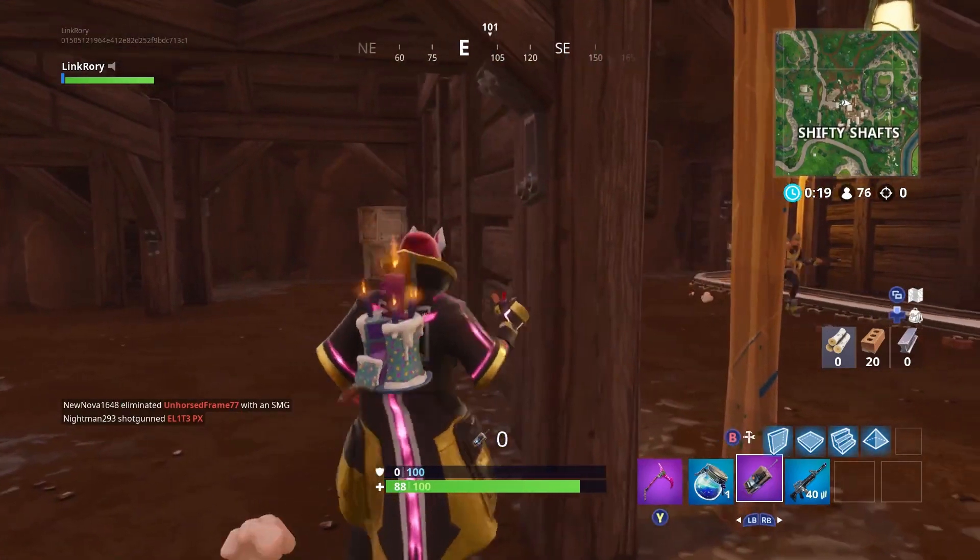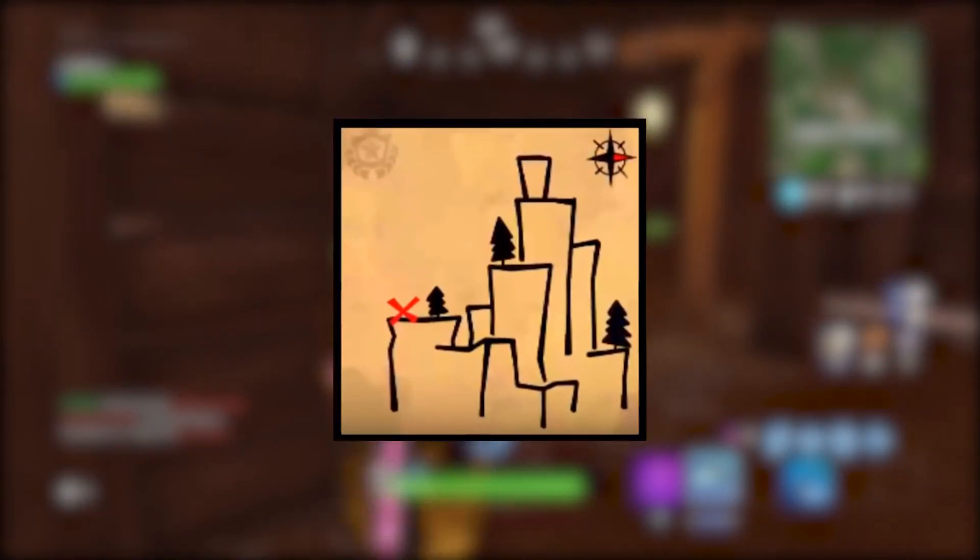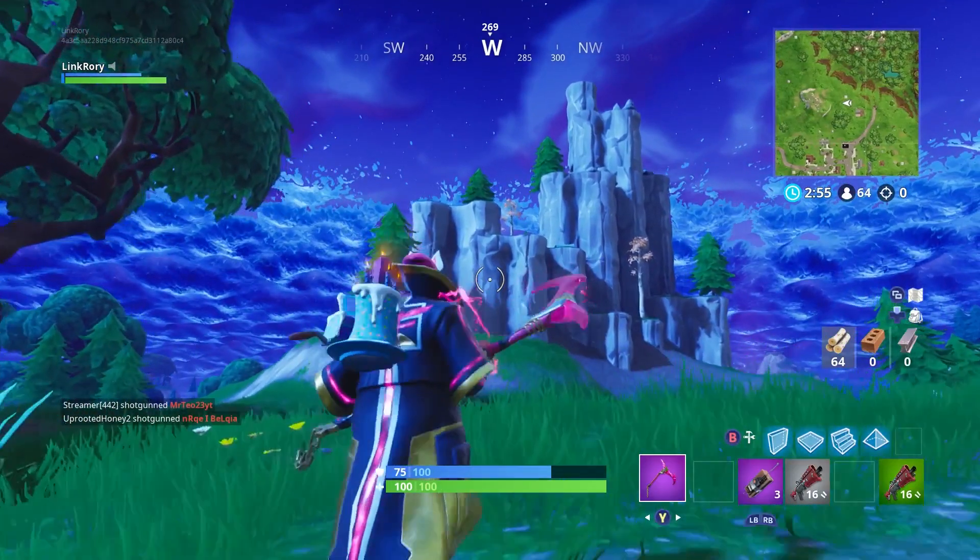The map for this week's treasure is in Shifty Shafts, and as you can see, it shows a bunch of different cliff sides with the X on the left-hand side. So, where is this location?